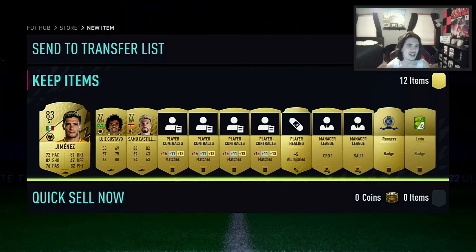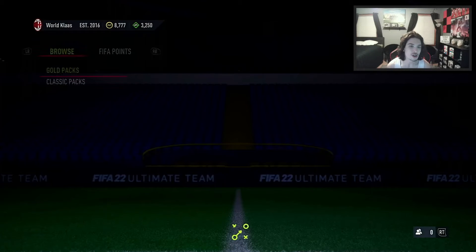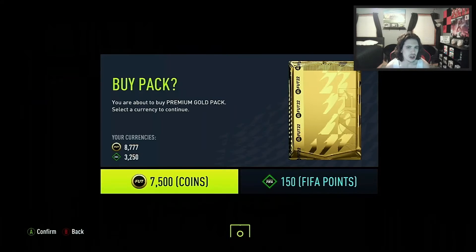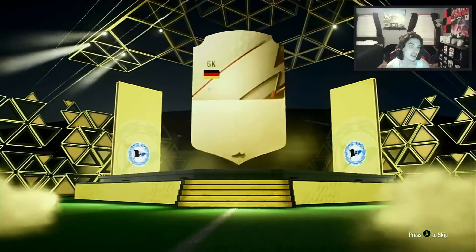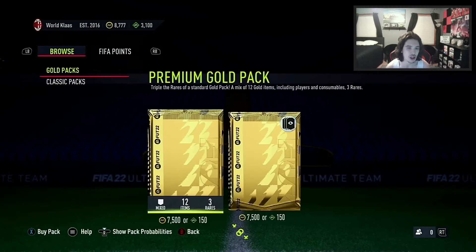Another board — back-to-back boards! Striker Raul Jimenez. That's nice, but he's not quick — I think he had around 80 pace last year. We'll take it, send it to the club. Can we keep the good pack luck going? It's a rare at least — Artega, Musso, and Dunker. Send them to the club.